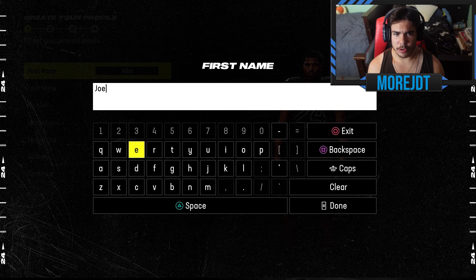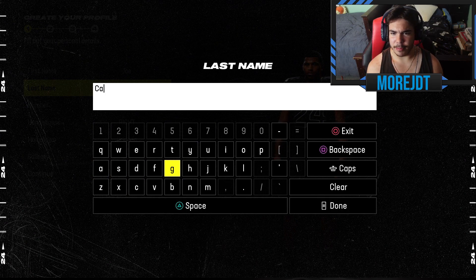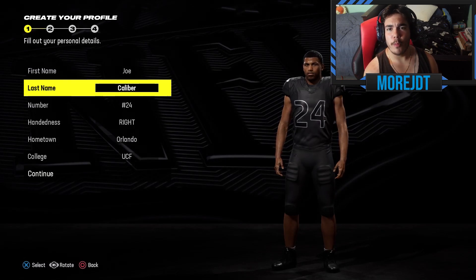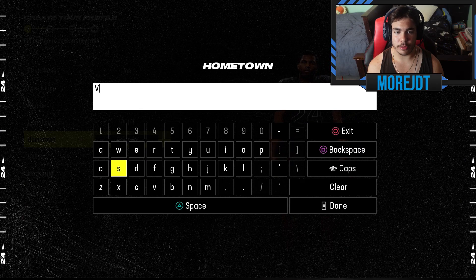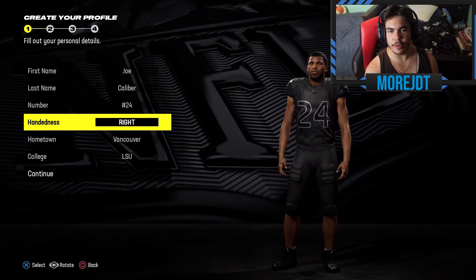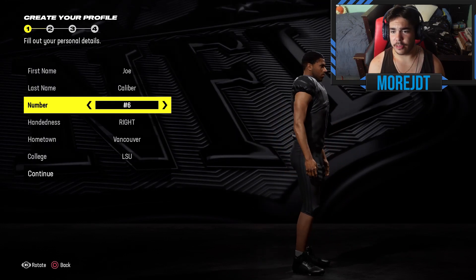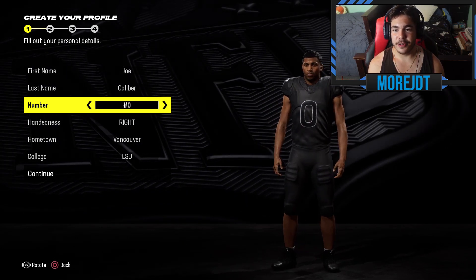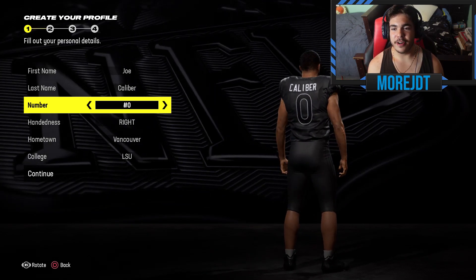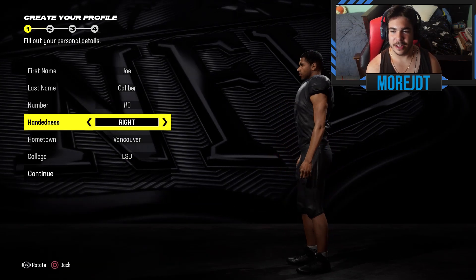Introducing — let's go Joe. His name is Joe, but we go Joe. And the last name: Caliber, baby. Like a caliber pistol. I am in Canada — let's go Vancouver. We'll say we went to LSU University. And usually for a linebacker build I would wear number six, because that's the day of my birthday. However, there's a new number you can use in Madden this year, and I am him. So I'm going to be wearing number zero for this. You have to use it for superstar mode.